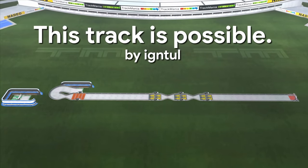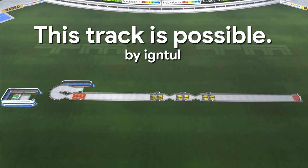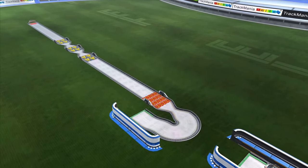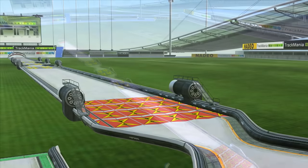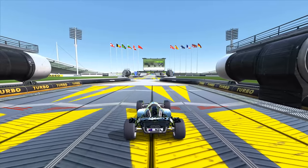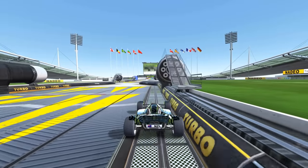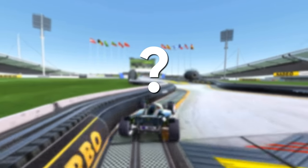This track is simply called This Track is Possible. It was built by the mapper Igntul in 2011, and originally it started out as a puzzle. Igntul challenged other Trackmania players to finish it, and at first it seemed pretty straightforward — just drive to the finish line. But this red block is an engine off block that permanently shuts off your car's engine, and because of the anti-boosters pointed against you, it's not possible to just drive to the finish line. Even with perfect driving, skipping the anti-boosters, you still don't get far enough.